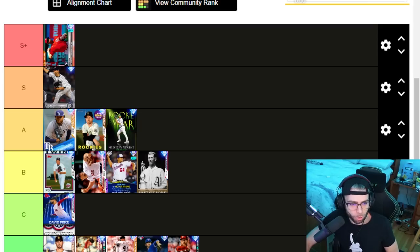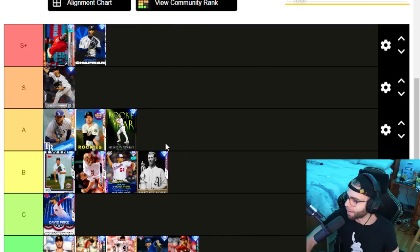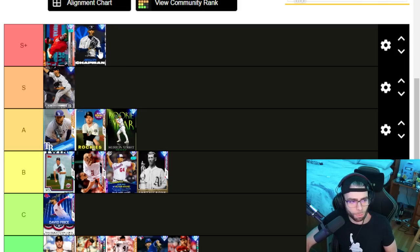Chapman — S plus reliever. Not saying he's amazing or infallible, but with what we're working with right now he's definitely S plus. S plus basically means must-have in your bullpen. Emmanuel Clase — A tier, or actually B tier. Too readable, nothing there — he just gets rocked. He should be better than he is but he gets absolutely torched.